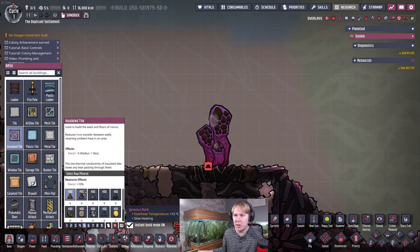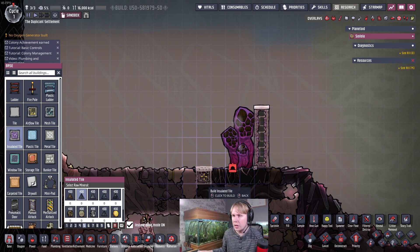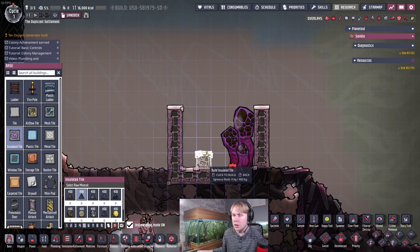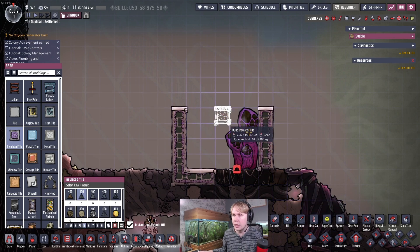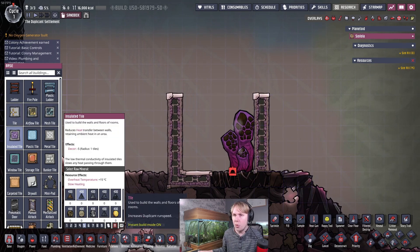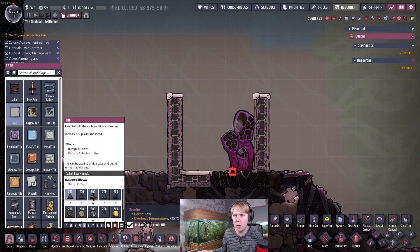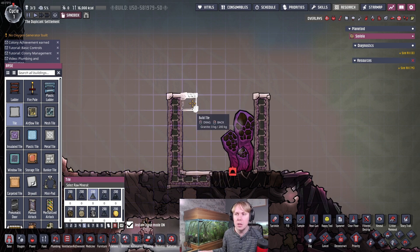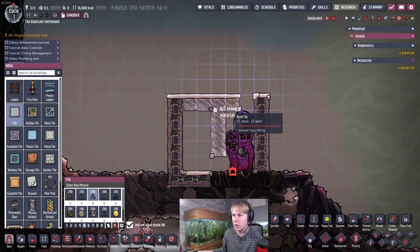First things first, we're going to put in some insulated tile. You can make this with igneous rock — that'll be absolutely fine. You're going to want to go up one side and then have about 5 tiles of width on the other side. This build can be mirrored in either direction. We're going to put some tiles in between the vent and the pump to handle the over-pressurizing. You can use practically any conductive material for this — I'm going to use granite. You can use refined metal; aluminium is the best since it's the most conductive, but you won't necessarily need it given the low output of this vent, because the conductivity of granite will be enough to handle it.